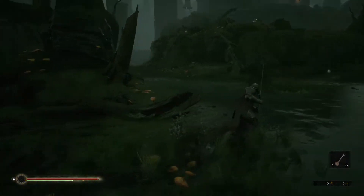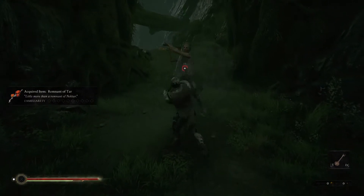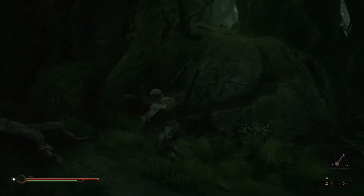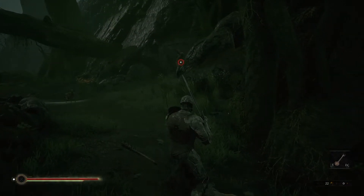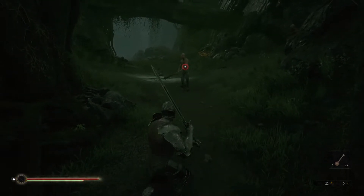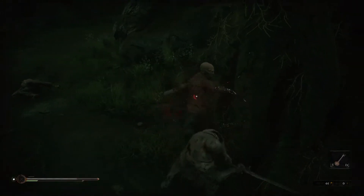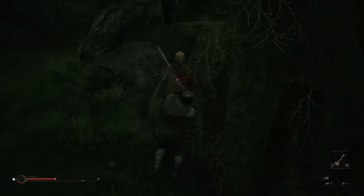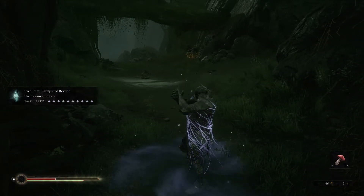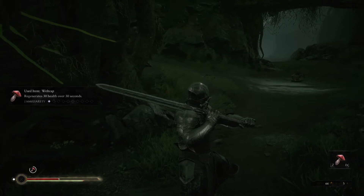Let's go up there first, get this item. Hey buddy, how you doing? Attack me — you know you want to. Thank you, and you're dead. He's really good at that loot. I don't know what this does. Use to gain glimpses — that's the souls equivalent. And then wellcap heals you: 30 health over 30 seconds, which looks like it's not much at all.